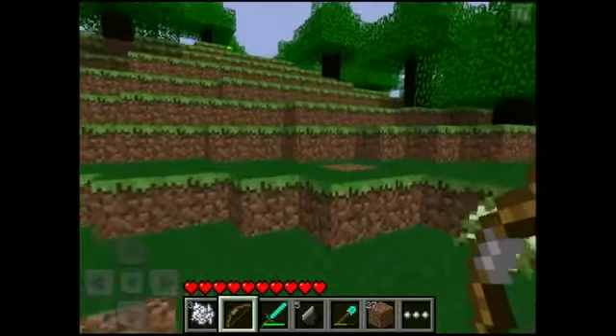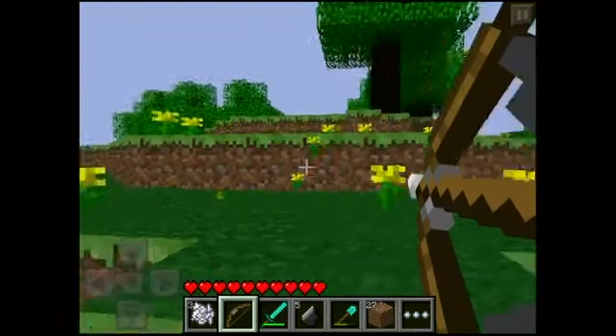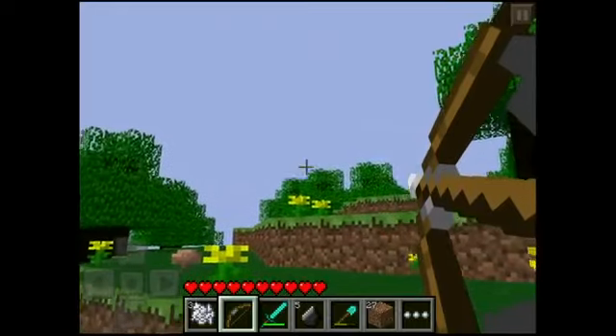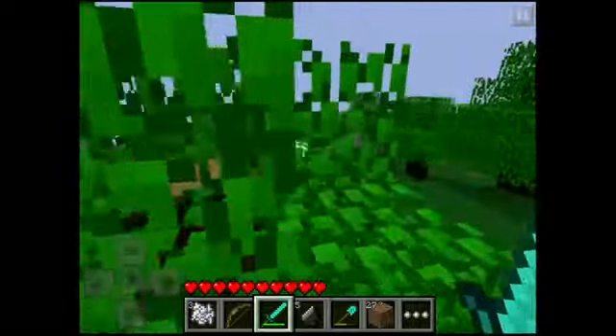One of the biggest additions in the new update is the bow and arrow. They are a charge mechanic — if you just equip the bow, you see it pulls back and it'll go pretty far. Let's look at the top of that tree right there. And as you see, I can pick up the arrows if they don't hit anything.